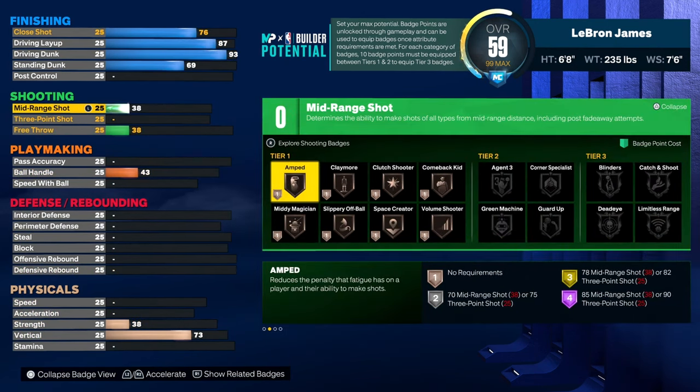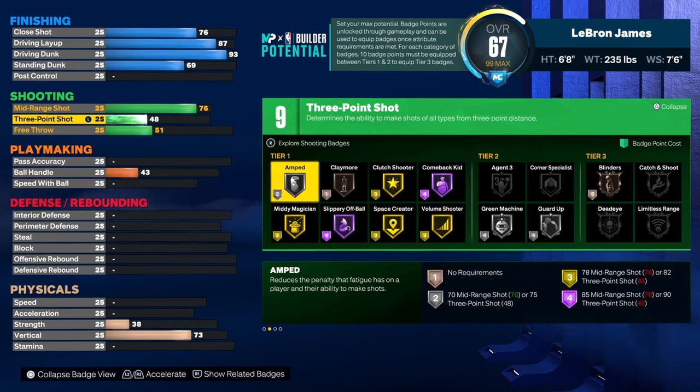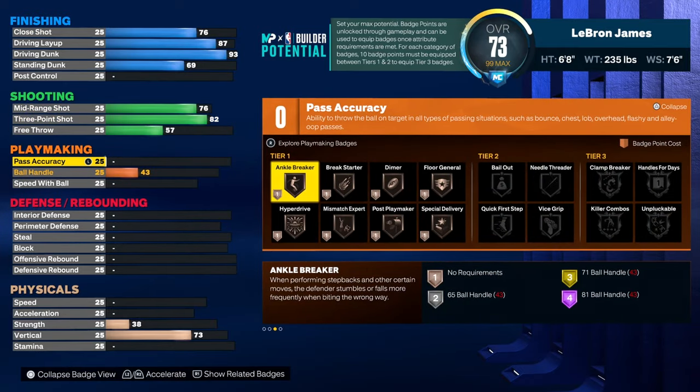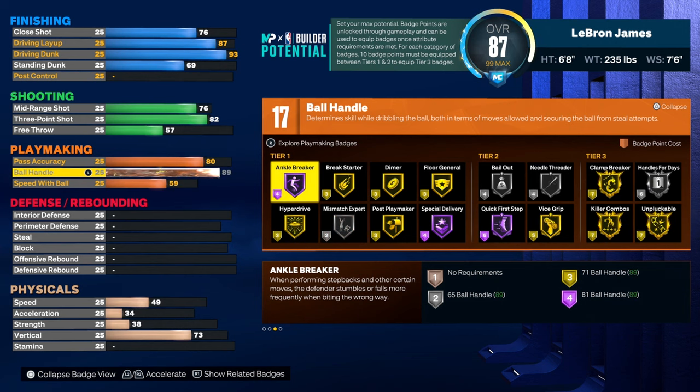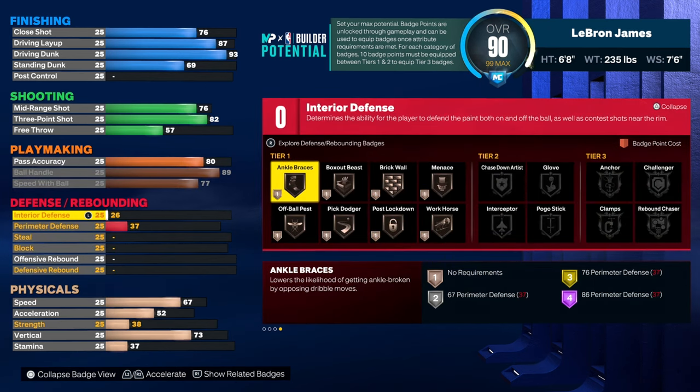76 mid-range and 82 three-pointer — I have this same three on my big man, it's nothing, you can shoot with a low three in this game. 80 pass accuracy and a high ball control. The reason why we have a super high ball control is so that we get the name I wanted for this build.